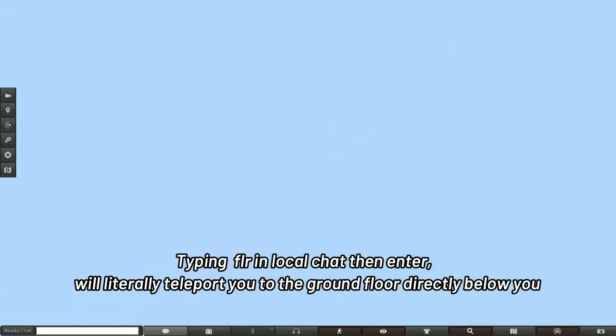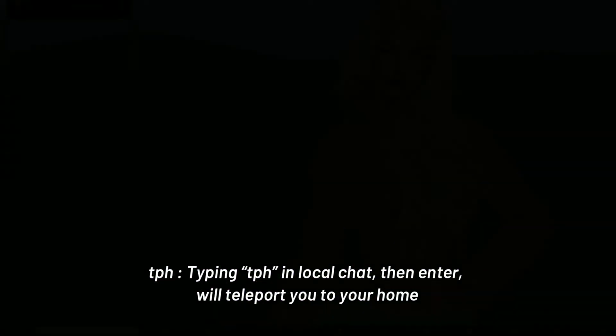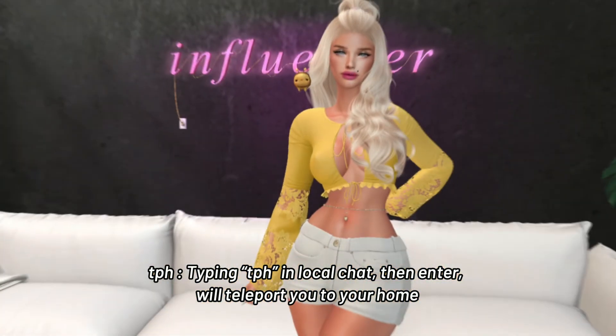Typing FLR in local chat then ENTER will literally teleport you to the ground floor directly below you. Typing TPH in local chat then ENTER will teleport you to your home.